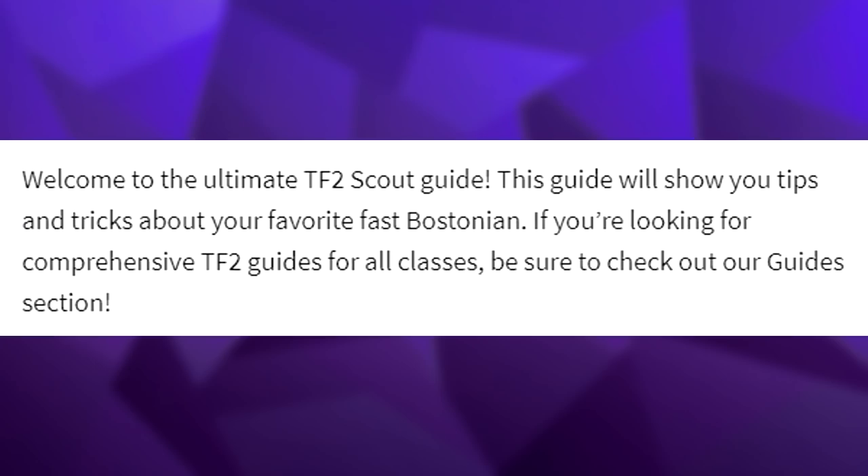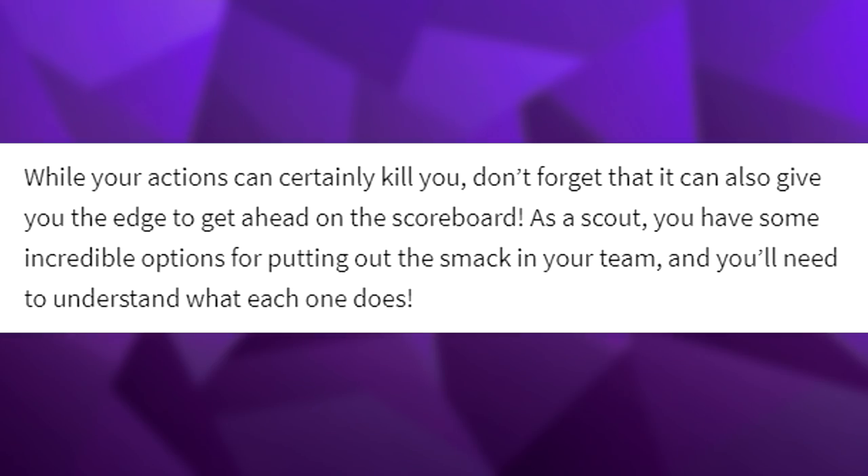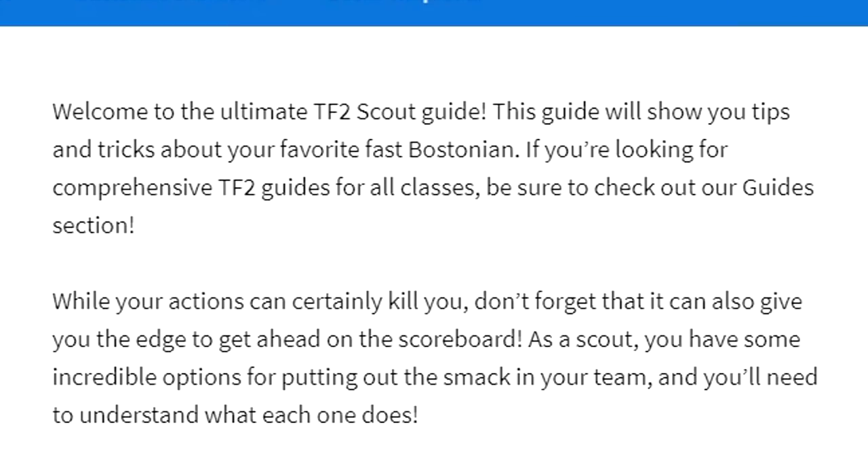Here's what we got. 'If you're looking for a comprehensive TF2 guides for all classes, be sure to check out our guides section.' I'm afraid that people are actually going to click on my profile from that. 'While your actions can certainly kill you, don't forget that it can also give you the edge to get ahead on the scoreboard. As a Scout, you will have some incredible options for putting out the smack in your team, and you'll also need to understand what each one does.' What does that mean? Already, we're running into a bit of a stroke, but maybe some people will just think that I speak a different language.